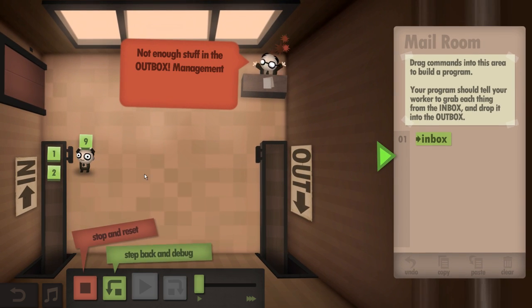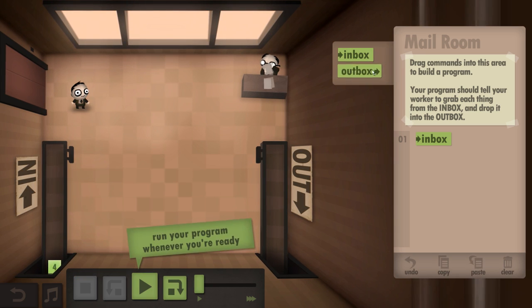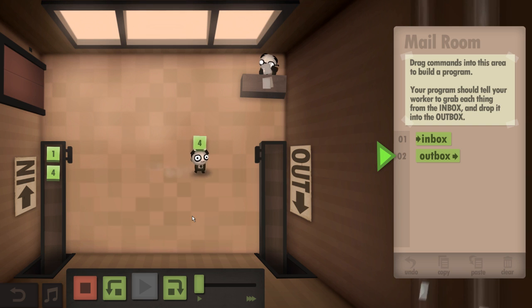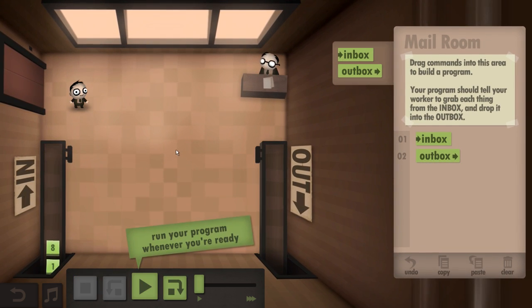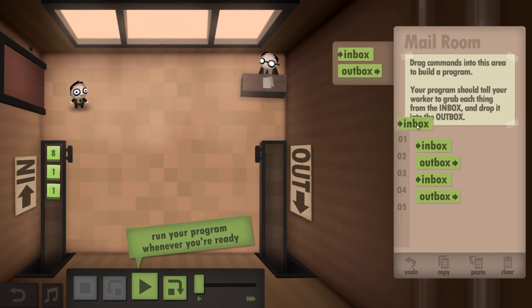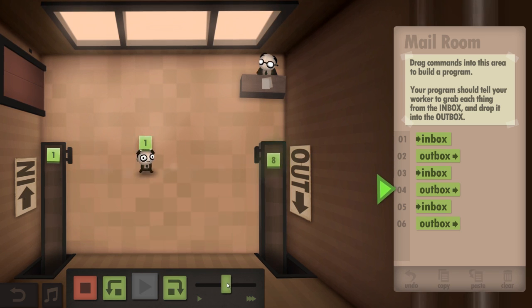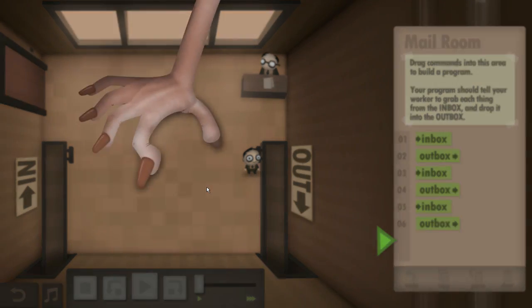So I'm going to play — he takes it and then that's it, because I haven't told him where to put it or anything like that. So I'm going to go back and tell him to put it in the outbox now. So he's going to take it, put it — and then we're making some progress. Oh no, not really, because we haven't told him to do that with the other items as well. So I'm going to do inbox, outbox, inbox, outbox. Play — I'm also going to speed it up a bit, which I'm really glad they decided to put in. There you go, level solved.